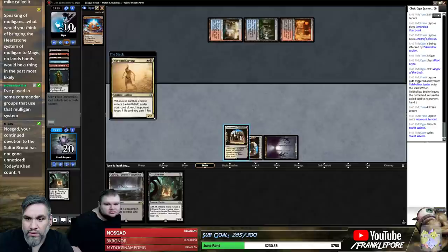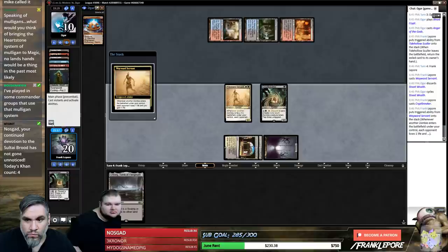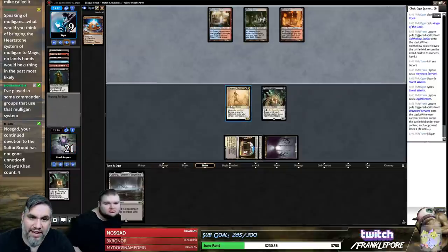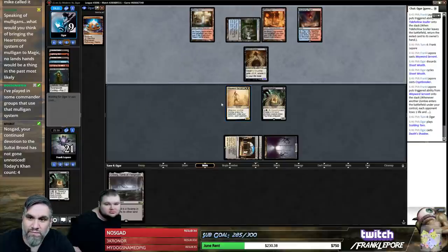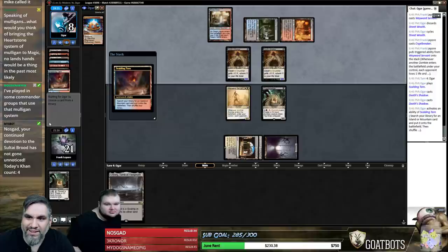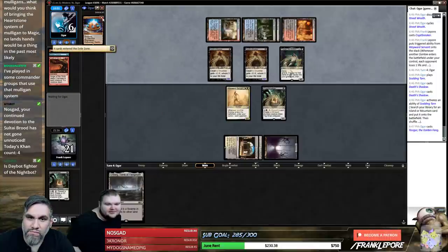Oh, you're going to 10? Good lord — what a maniac. Now they have Engineered Explosives and Tasigur in hand. How many of these are they going to play? Two? Two 7/7s — Engineered Explosives for two. I wish we had Bitterblossom in our deck and we drew two of them. That would be sick.